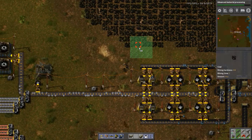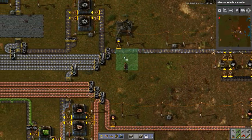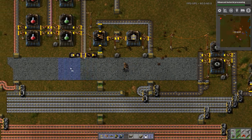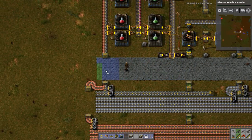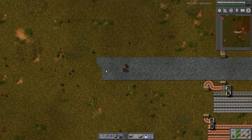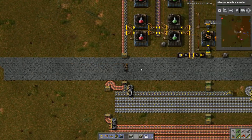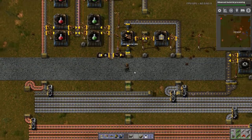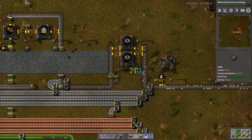It looks like we do need more iron mining production. Let's extend up my path a bit. There we go. I need inserters.